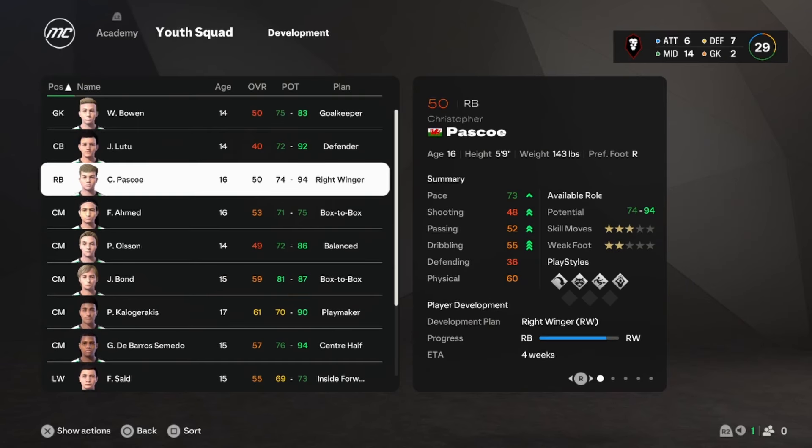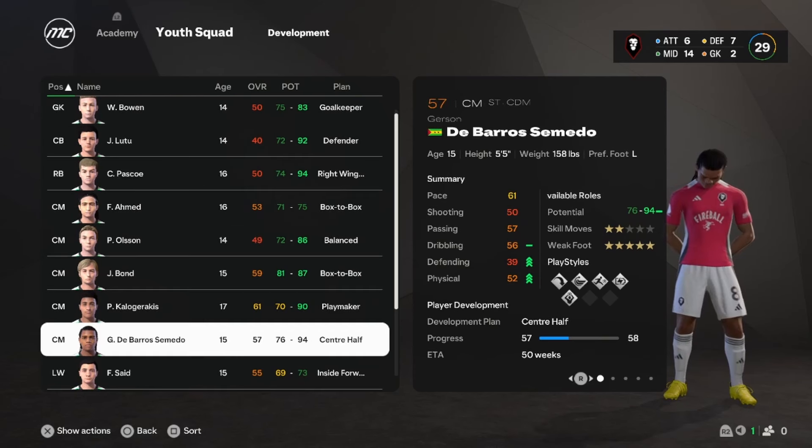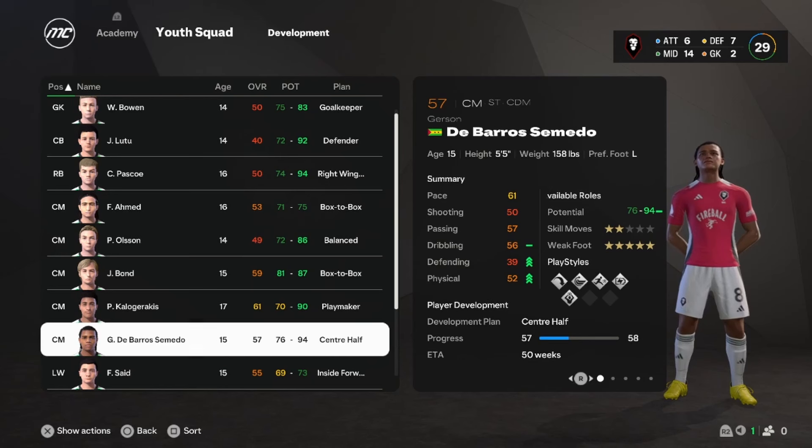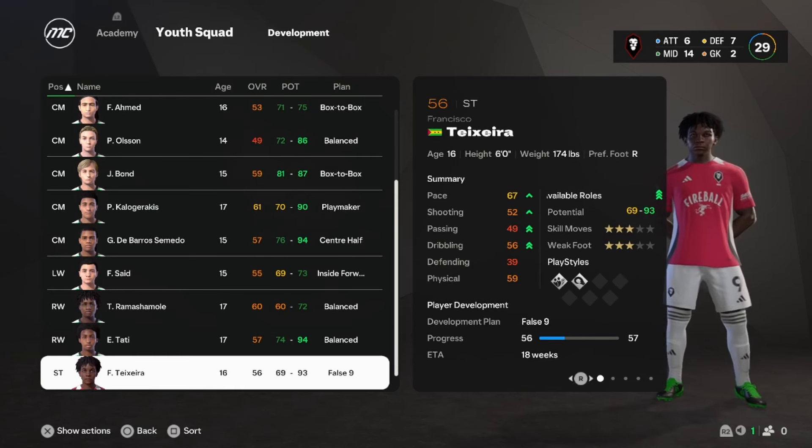Now I'm going to go over the players we scouted in Youth Academy last episode. We got Christopher Pascoe from Wales, and then we have three players from Salatama and Prince Bar. The first player has the longest name — it's Gerson DiBardo Semedo — and the next two are Edmilson Totti and Francisco Texera.